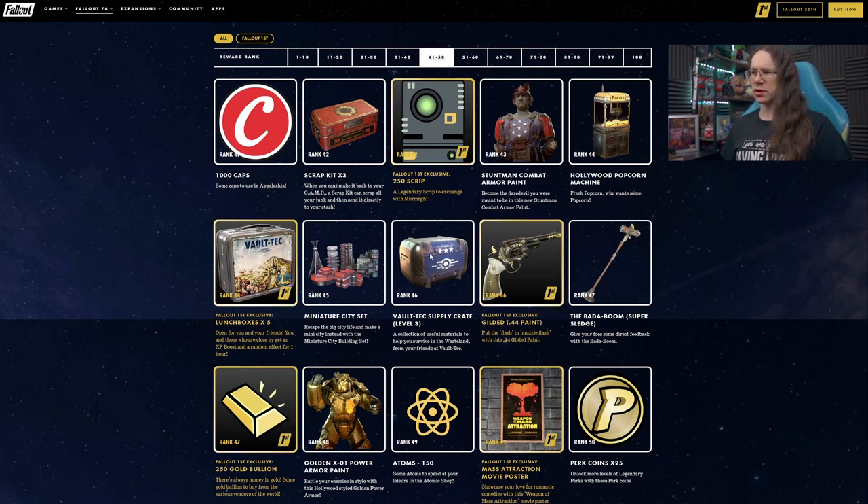Rank 46, we have a Vault-Tec Supply Crate for some scrap. Along with the Fallout 1st exclusive Gilded 44 Pistol Paint. Now we've got a Gilded 44 paint in existence already — this one flips the colors and I actually think it looks a little bit better for it. Pretty pistols including the 44 are basically useless really, but it's quite nice.